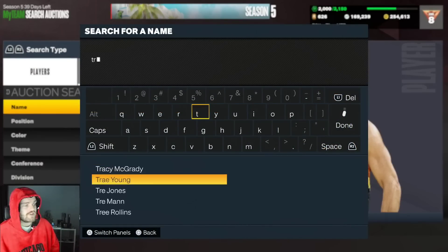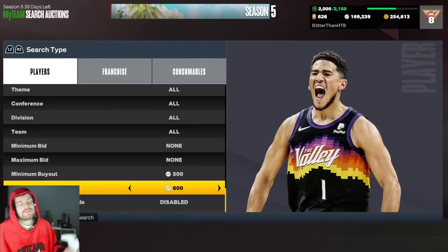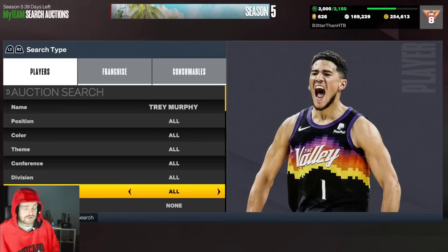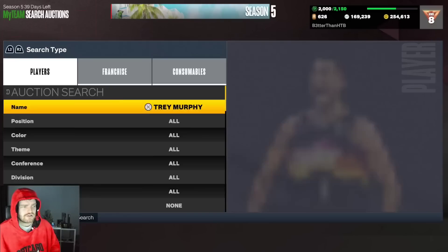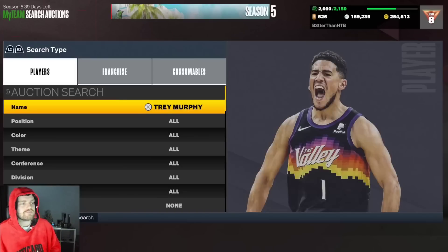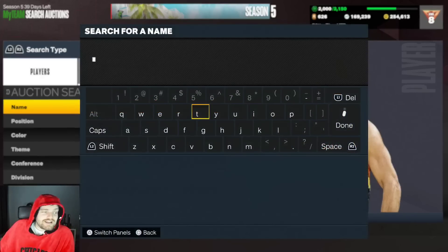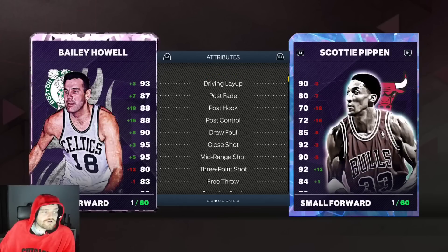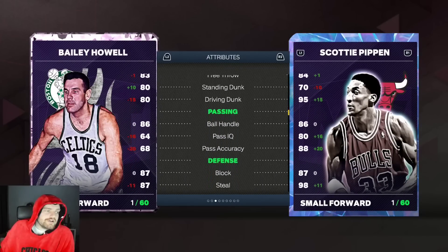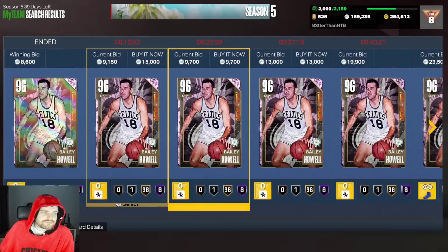The second small forward is Trey Murphy, but he's a bit above 10k — around 11,900 right now, above 12k when I checked. I originally had him ready to go when he was under 10k but I can't justify putting him on the list at 13k. So it's Bailey Howell. You can get Bailey Howell for well under 10k — he's a small forward with decent dribbling, a really good release even though he's a lower three-point rating, can hit fades, and is solid on defense.